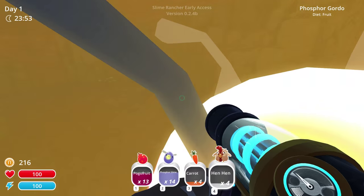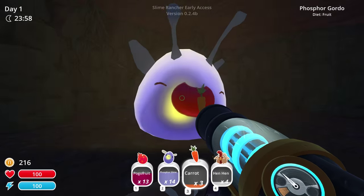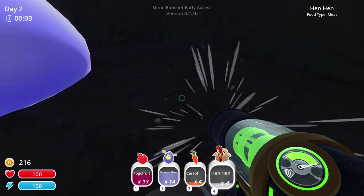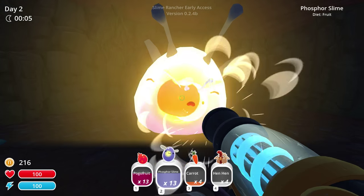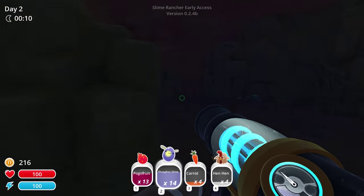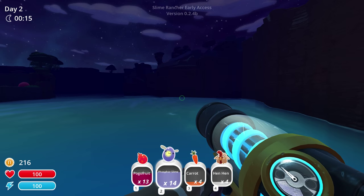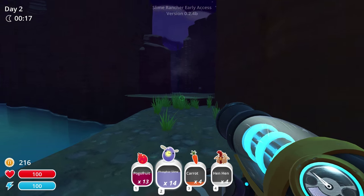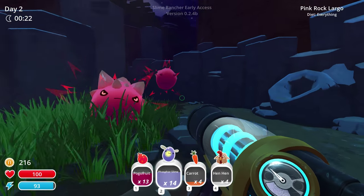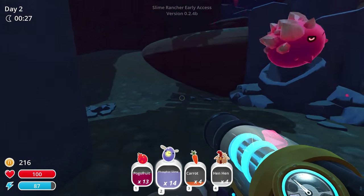I guess he does something. I feel like going in there is death — I don't feel like going in there is a good idea. I'm way out my league, I don't know where I am. Aw shit. I'm being attacked by chickens. Wait, what? Am I not supposed to be here? I can do an emergency return? Oh, I can go this way.